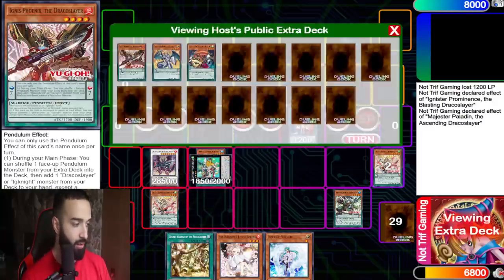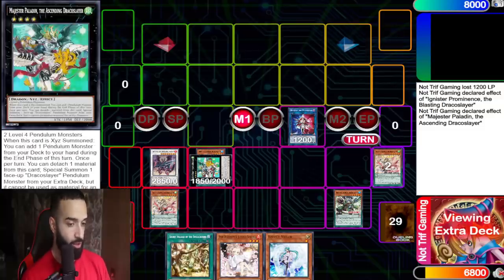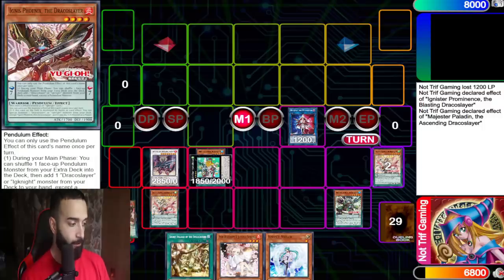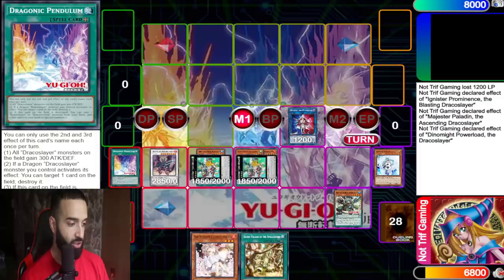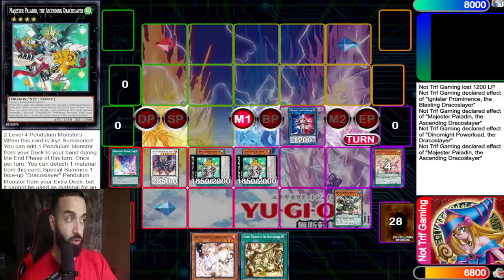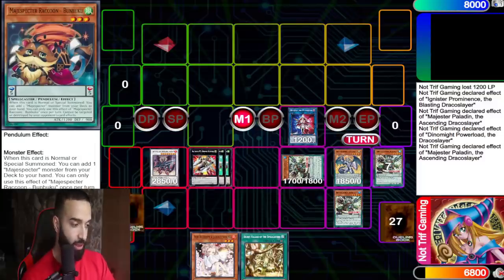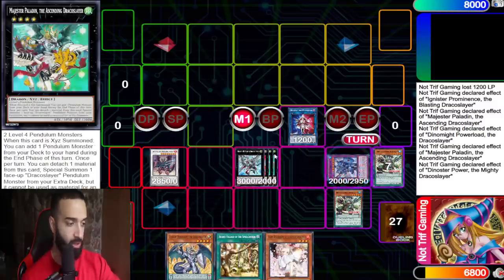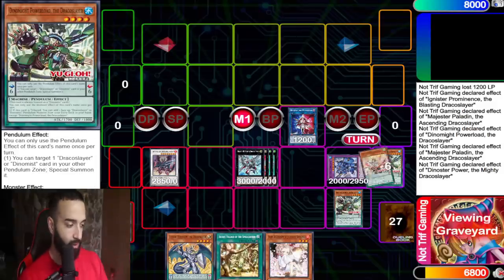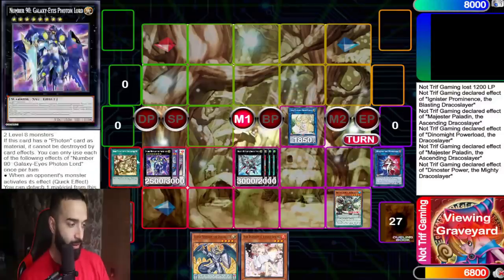We go into Magister Paladin. Using the effect here to special summon, we add the field spell and discard. Pretend this is Dynamite — it's literally the exact same result. We use this effect to special summon, and just make sure Magister Paladin cannot be XYZ'd. Then you keep special summoning and go into Selene and Secret Village.